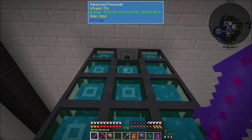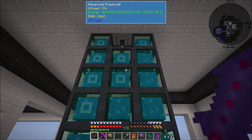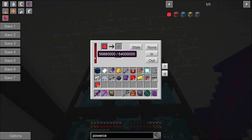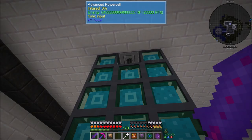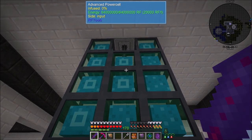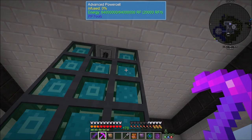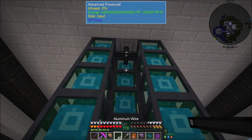They're all linked up and we have 64 million RF storage. All three rows are acting as inputs, limited right now to 20,000 RF per tick input each. We can infuse these later - the ones the cables are inputting to and the ones we'll be outputting from. For right now I'm not too worried about it - that's 60,000 RF per tick going into storage. You know what, I might remove the extra cables and just run the cable all the way down. Let's set all of these to insert so they can all pull in 20,000 per tick.